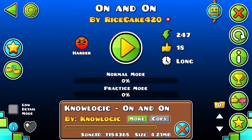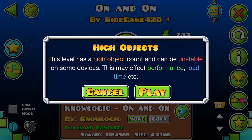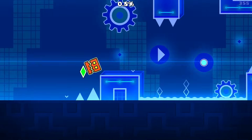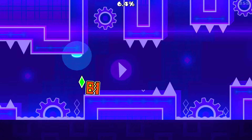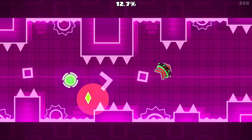Moving on, we have On and On by Rice Cake 420 using Nologic On and On by Nologic. Nice and blue — or purple? Blurple, maybe. Invisible portals are kind of a no-no, but this goes hard. I love this line deco — it looks so sick the way it does a wavy line rather than a straight one. Nice little black section, and then the ground cut in first — white flash, then colored ground. Very noticeable.